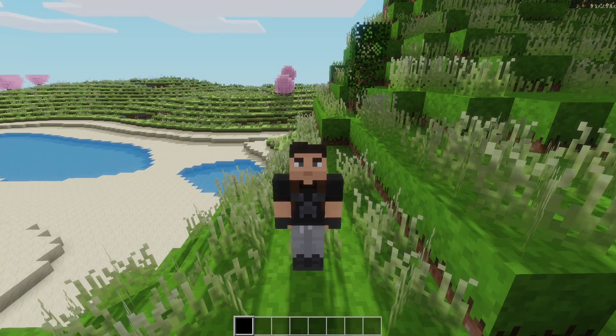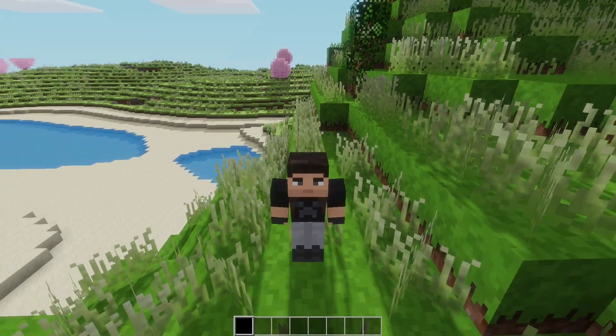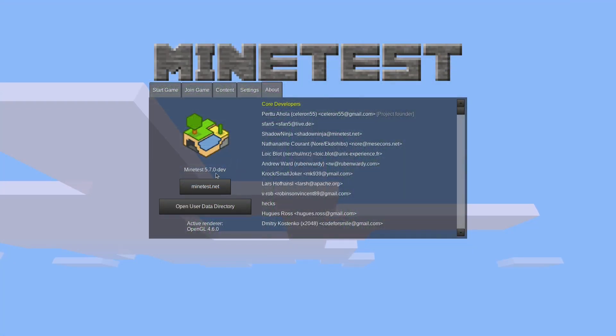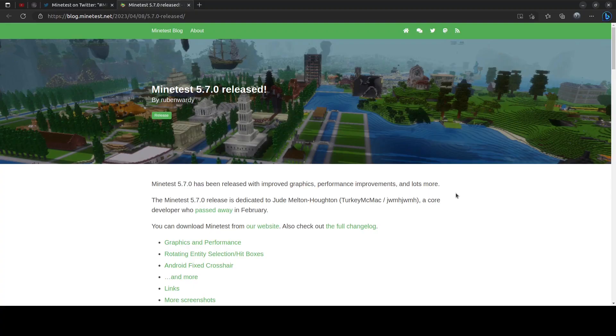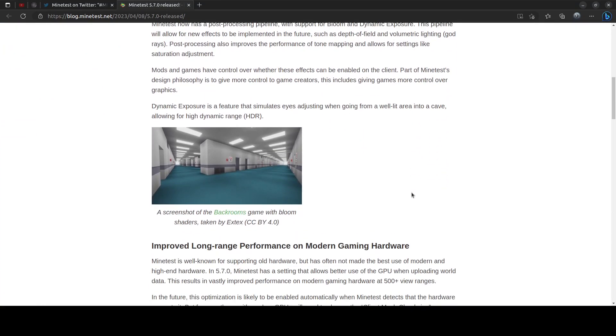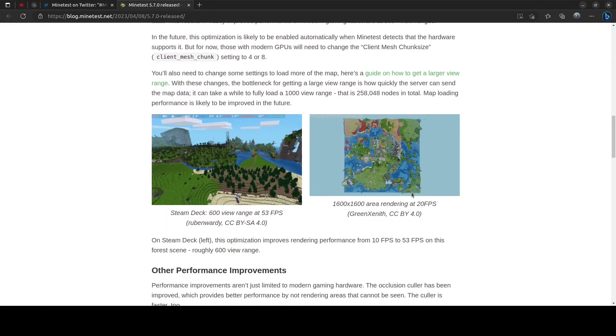Hello everyone, D23Gaming here and welcome back to another Minetest video. Exciting news — a brand new version of Minetest was released yesterday. It is version 5.7.0 and this update comes with a whole bunch of performance improvements as well as the new bloom and dynamic exposure feature.